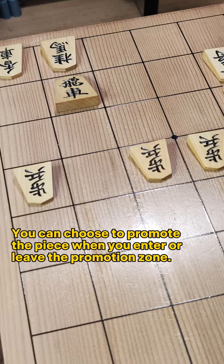The last three rows are your promotion zones. You can choose to promote the piece when you enter, or when you leave the promotion zone.